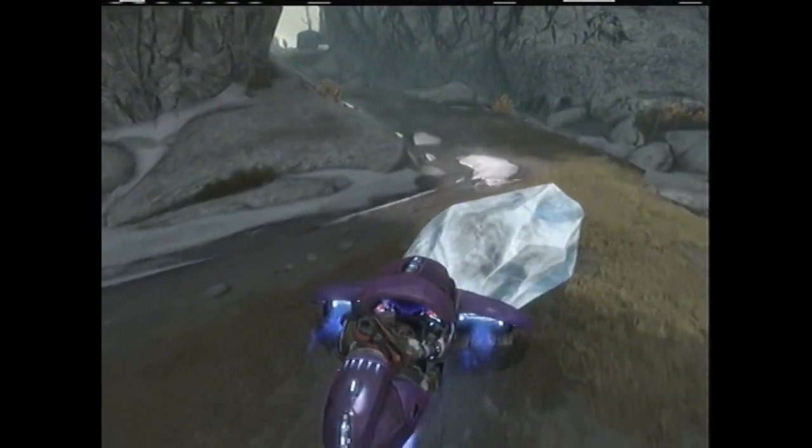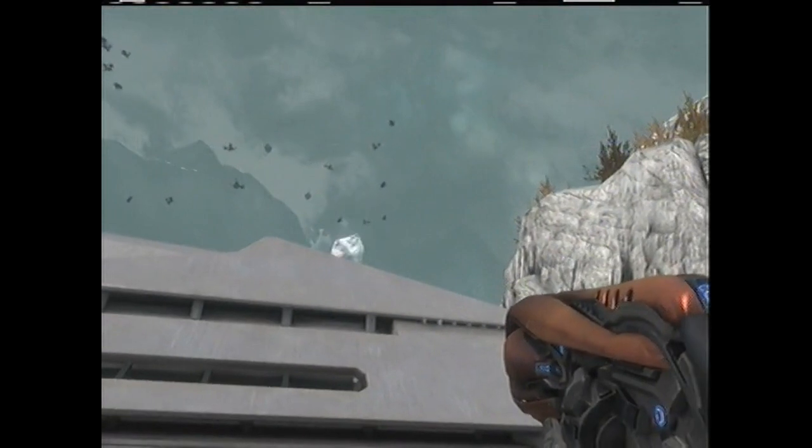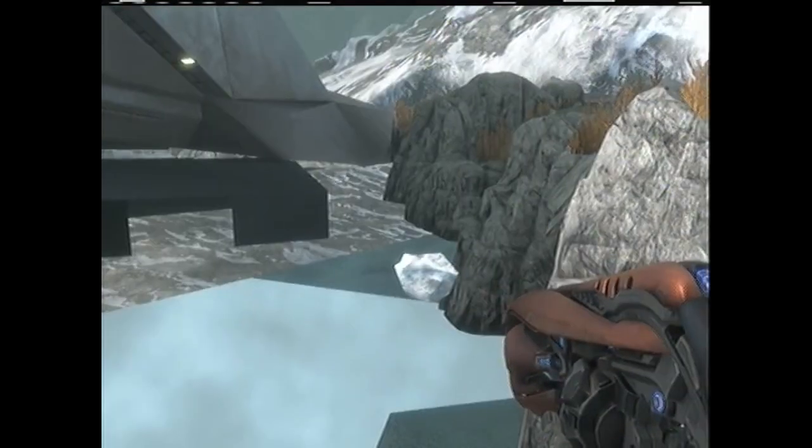When you move it right over here, you want to throw a grenade and shoot it with the concussion rifle so you can get it over that wall and outside the map.